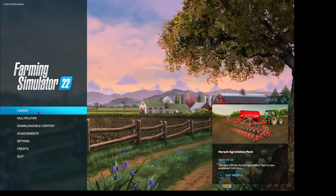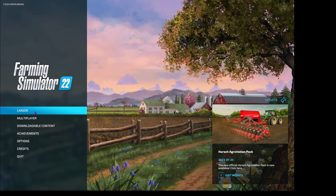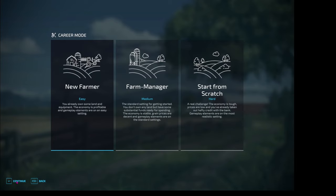When you first load up the game, you're going to land on this screen right here. We're going to cover these other menus in a future video, but for now we want to get started super fast, so just click on Career. You've got empty slots here — just choose one and hit Continue. New Farmer is the fastest, easiest way to get started, so hit Continue again.